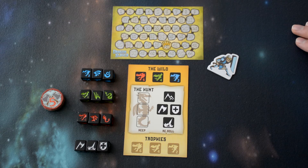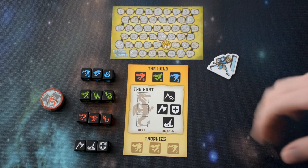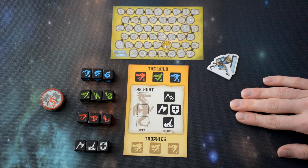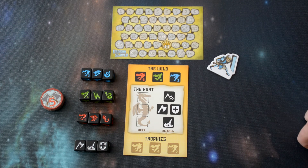Play keeps alternating from player to player until one player reaches the 40 victory point mark. At that point, you'd finish the turn with any player that's left, and the player that has the highest amount will win the game. If there's any ties, those players will go at it again for one final round to determine who is the overall winner.